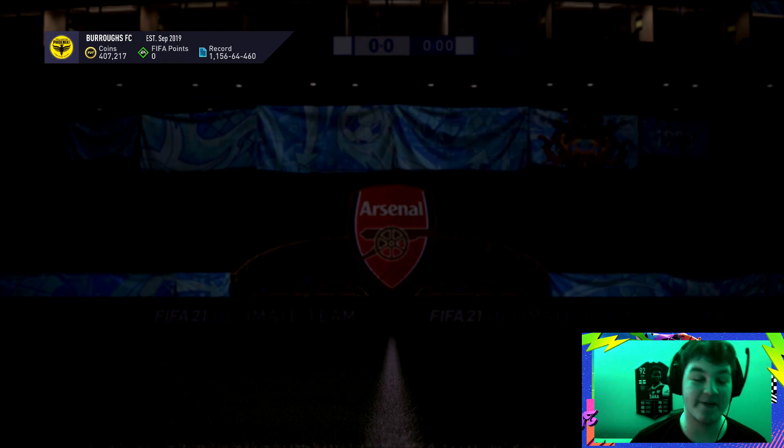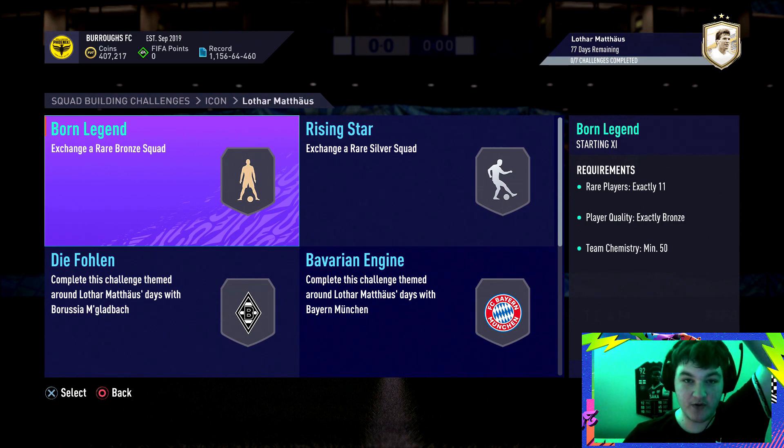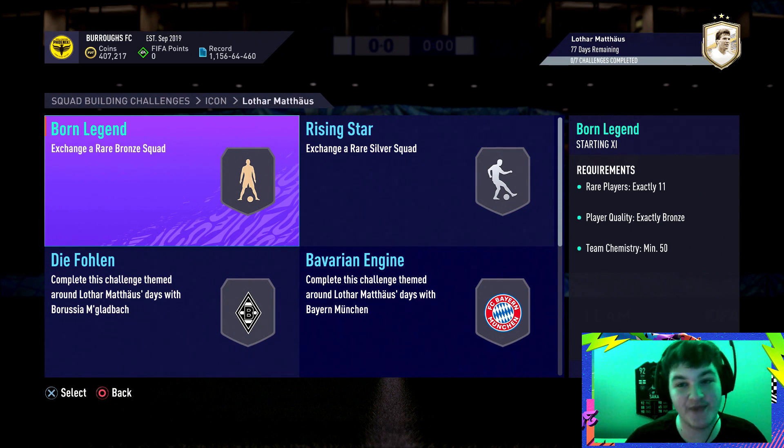Know what boys? Fair play, EA. Fair play. This new Eto and new Lothar — I always butcher this last name — but this new Lothar and Eto SBC, these SBCs from EA are the best value Prime Icon Moments SBCs we've had all year.